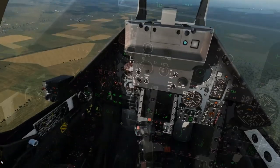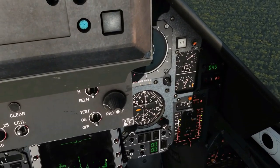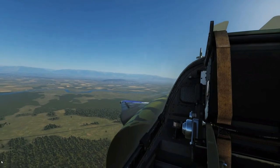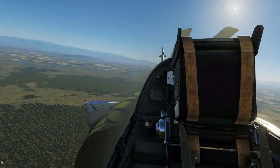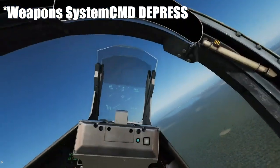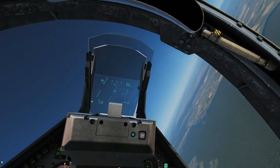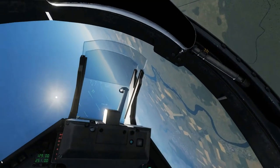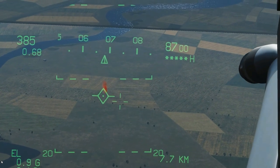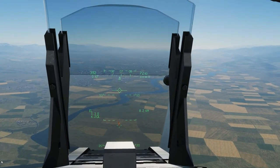Next we're going to drop the GBU-24, so we click on the GBU in the weapon selection. Everything else is set up. We go back to zero salvo — we just want to drop one. Instant detonation is on. I've spoken to the Reaper in the background and he's told me he's lasing on 1688, which matches our code. We undesignate the previous target by pressing the undesignate button — good practice to do it manually. We go in for the same type of profile. With the GBU selected the HUD shows 'EL' — that's our laser-guided bomb. We place the designator on target.